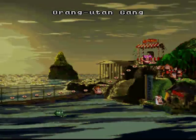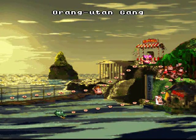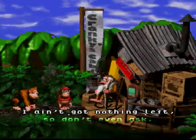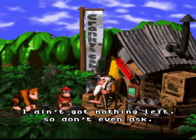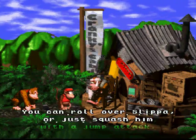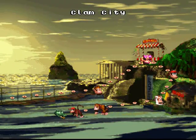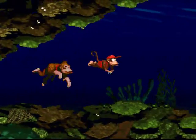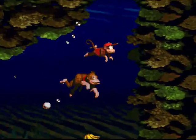There's only a couple more levels that we should have to worry about. Let's go talk to Cranky Kong — he can be a laugh riot sometimes. He ain't got nothing left, so don't even ask. Fantastic. Leap of faith is all it takes to find Winky and Barrel Cannon Canyon. We're going to go down to Clam City here. Sorry Grandpa, can't talk — me and my bro are going to pick up some girls down at Clam City.